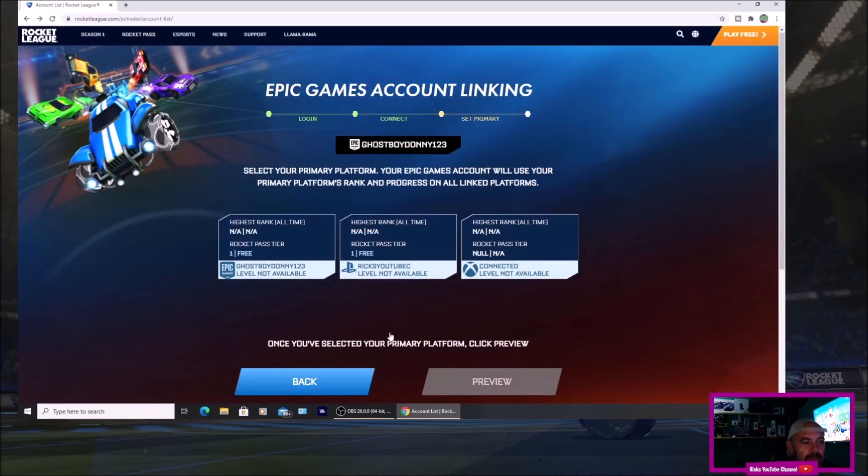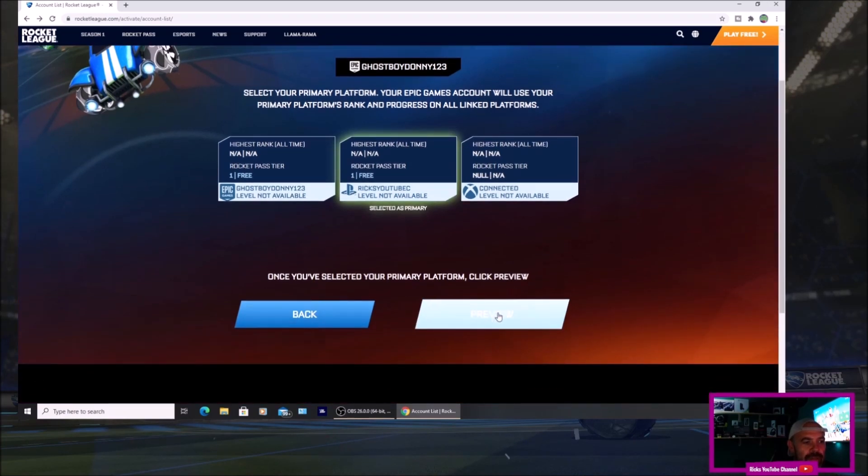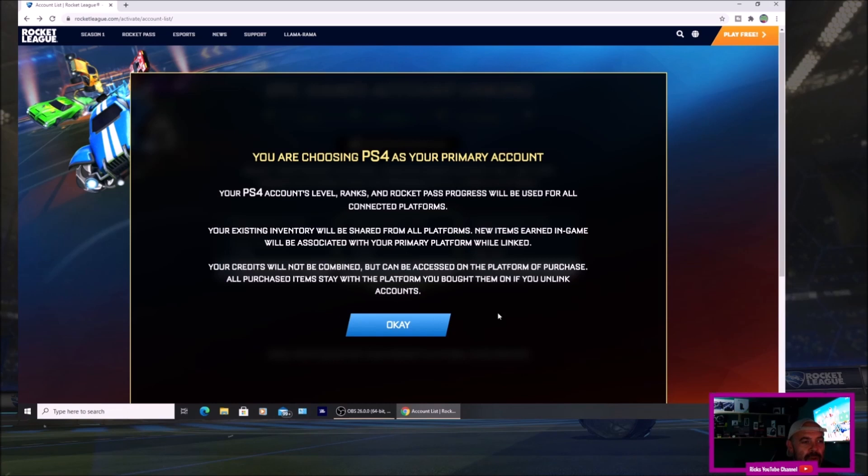It says select your primary platform. Your Epic Games account will use your primary platform's rank and progression, linked to all platforms. I'm on the PS4, so I'm going to press preview. It says: you're choosing PS4 as your primary account — your PS4 account level, ranks and Rocket Pass progress will be used for all connected platforms. Your existing inventory will be shared from all platforms. New items earned in game will be associated with your primary platform while linked.